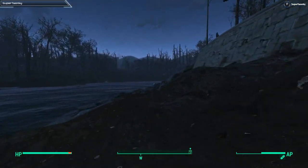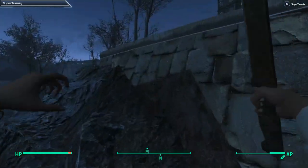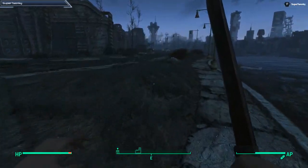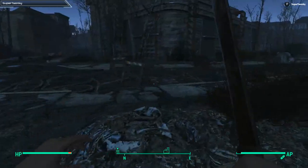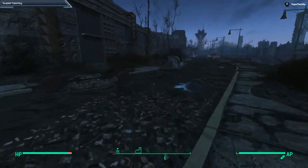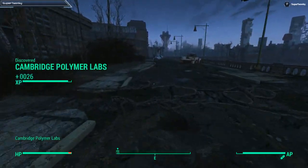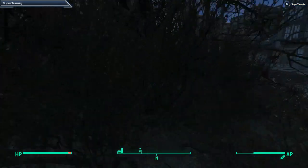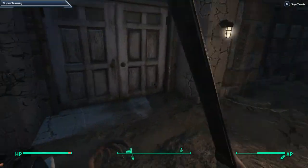I don't think I can get up there this way. On my practice run, I ran into a random encounter over there. Unfortunately it was just like three scavengers, so it didn't hit me too hard while I escaped, but it was still kinda dicey. We'll easily reach level four by the time we're doing the library.